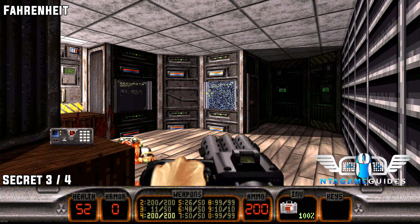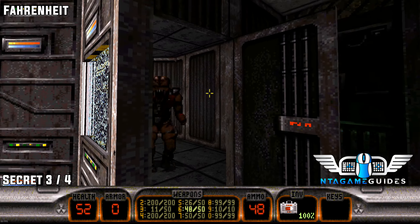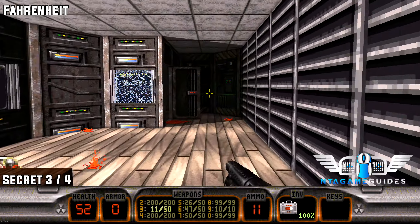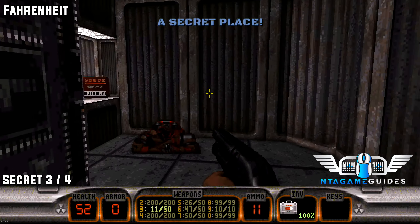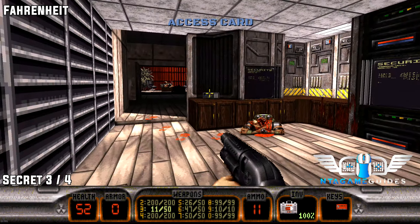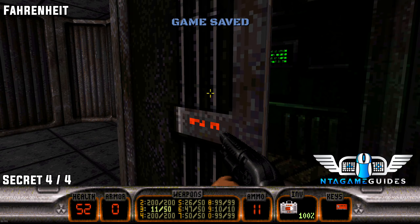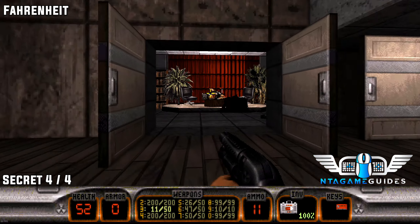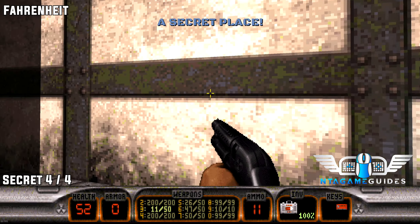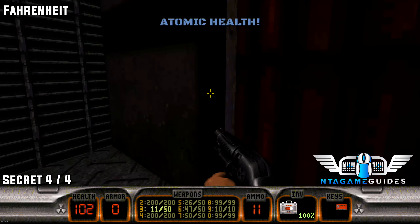A lot of things show on the map where the secrets are, so most aren't too hard to find — though some are pretty difficult. Once you get to the red keycard you'll also get the secret area, which is almost pointless since you have to go there anyway. Number four: in the same location, go through the red curtain — that will be number four.